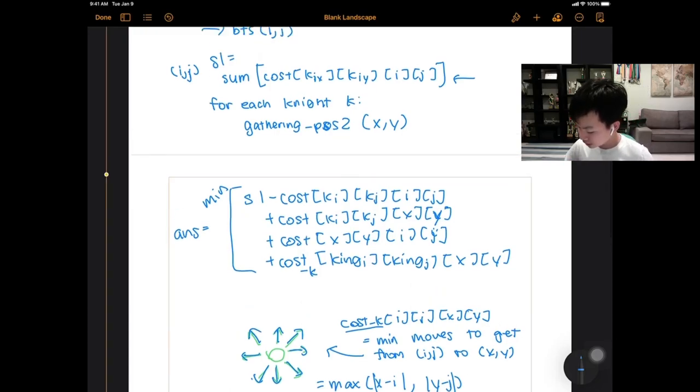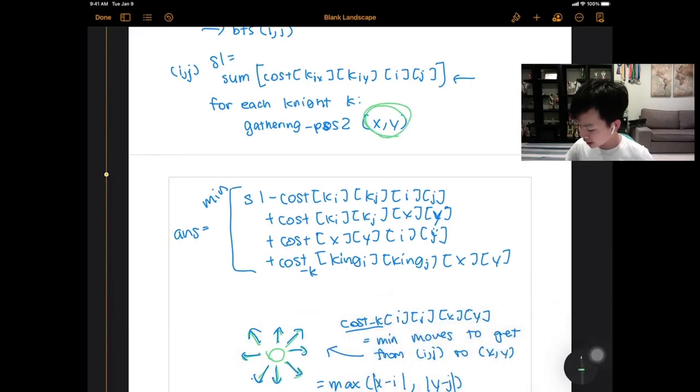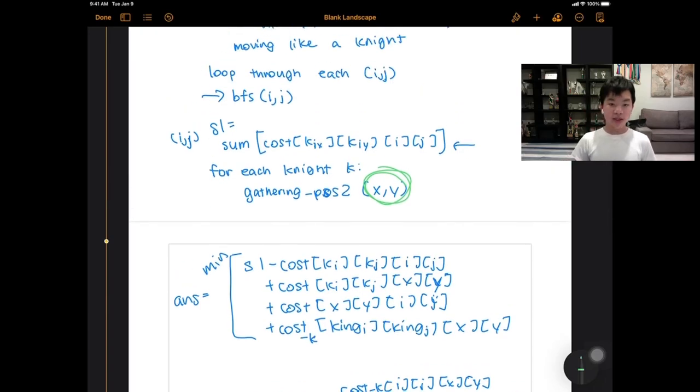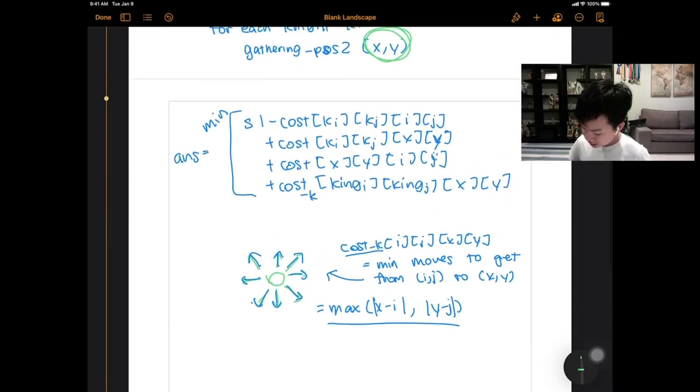The only thing left is defining which (x,y) values to loop over. One option is to loop through all cells in the grid, but to make this more efficient, you actually don't need to loop through the whole grid for each possible (x,y).